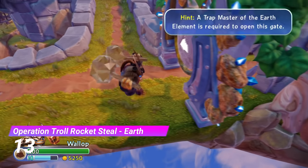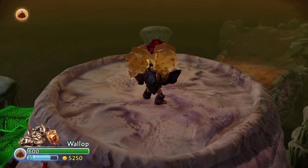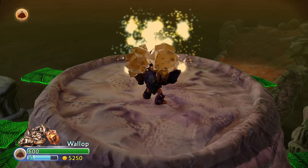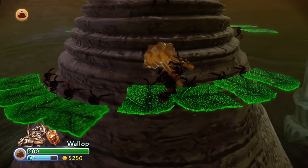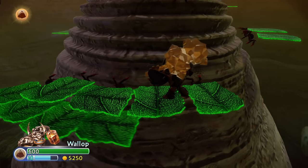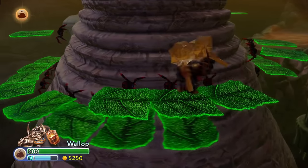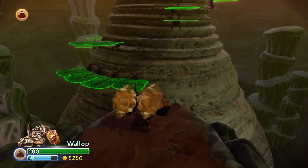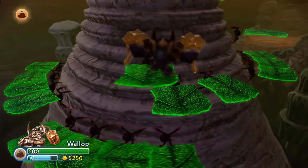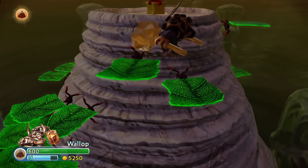At number 13 we have the Earth Gate from Operation Troll Rocket Steel. I love elemental gates that have a cool and original idea, and this one's got that. You're climbing up an anthill by using leaves as platforms that the ants — well, terrifying four-legged spiders — are carrying. I could see an entire level being built around this mechanic. I can't believe they didn't bring this idea back for Gladfly Glades. Whoever came up with this gate idea is a genius.